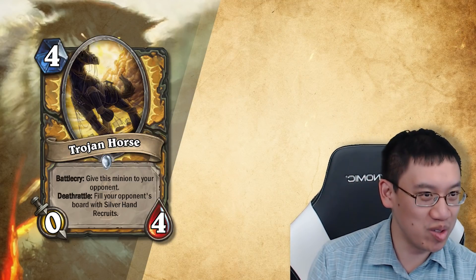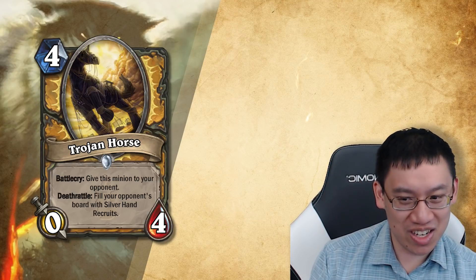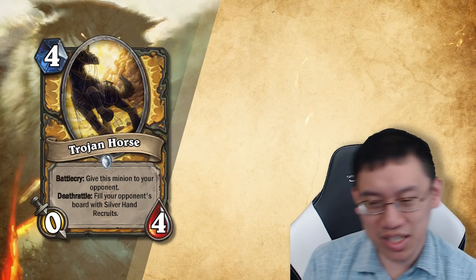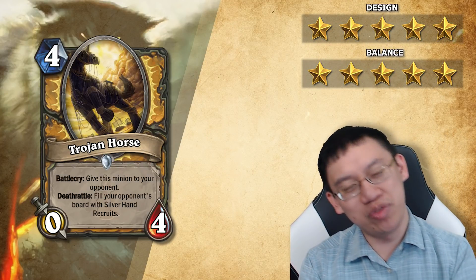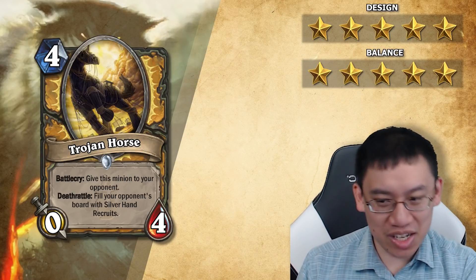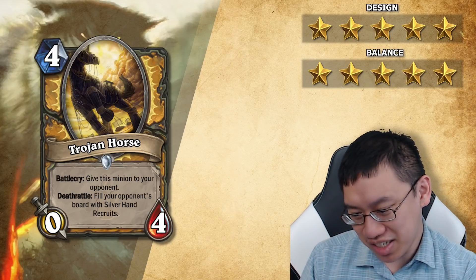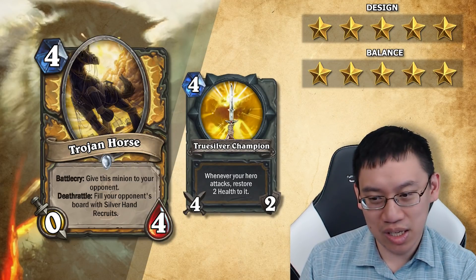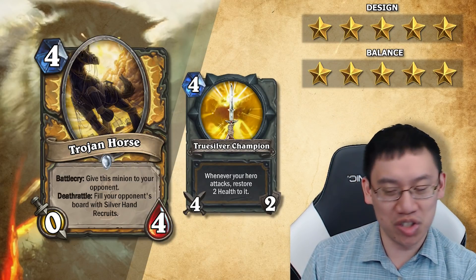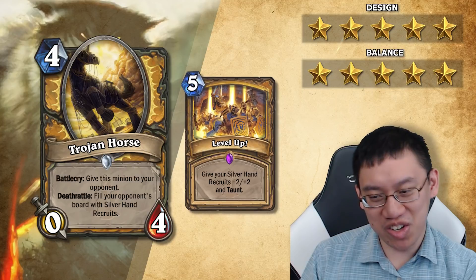That's a very flavorful way of doing it. A Trojan Horse is gifted to the enemy, and your soldiers are actually inside it. I like the flavor and I like the design. It seems pretty well balanced as a four mana fill-your-board of one-ones, with the slight requirement that you have to kill the zero-four on the opponent's side, which is sometimes tough. But this card could be really powerful too — if you have Truesilver equipped, you play the Trojan Horse, and then on a future turn you swing with the Truesilver and level up. A little bit dangerous, but I think it's a fair enough card.